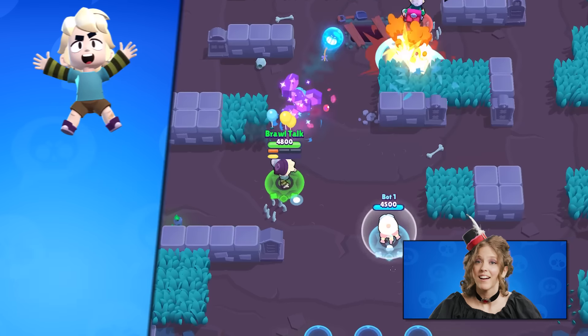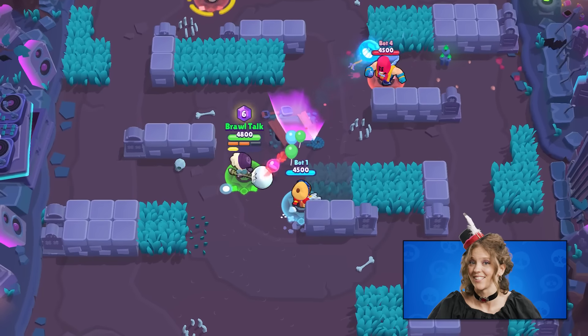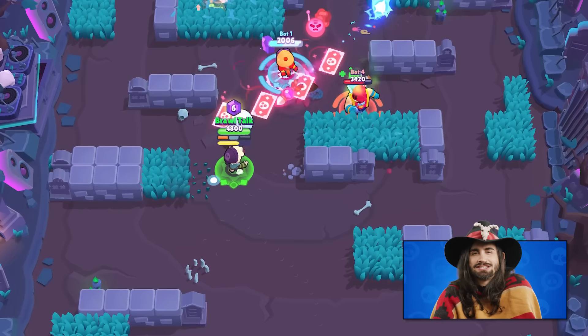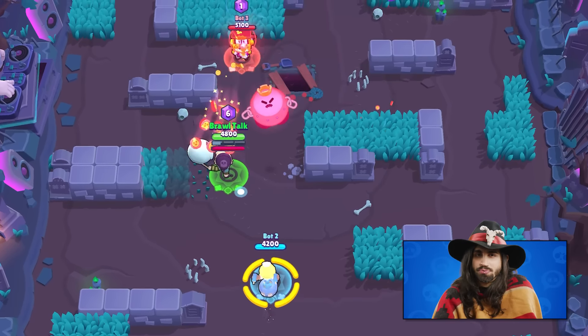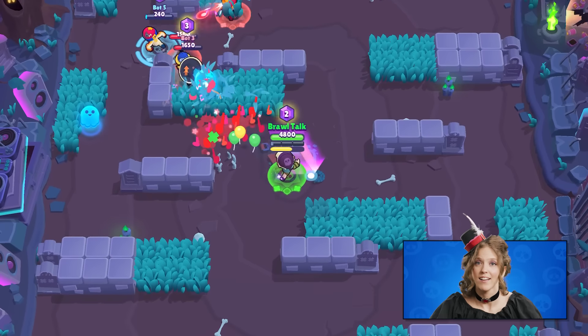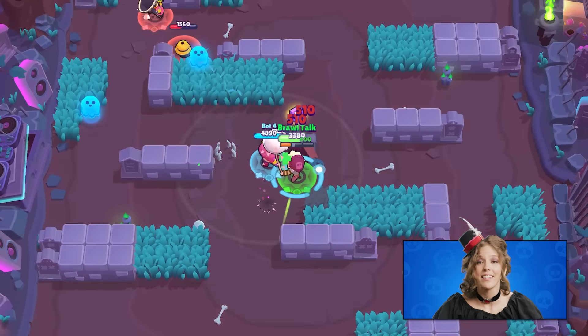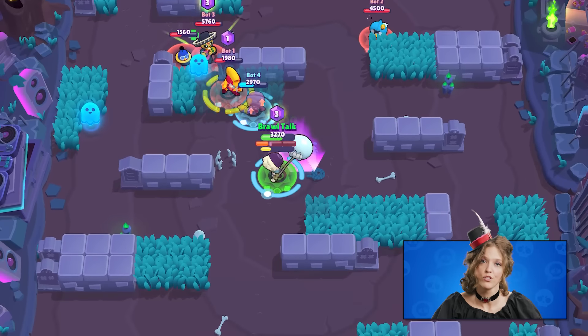We'll have a second Brawler released later in September. Gus is a very weird kid in his PJs who looks like he hasn't touched grass for a while. But besides his catchy vibes, Gus is actually a support Brawler with the ability to heal and protect allies. For every attack Gus hits, he charges a new bar. Once this bar is full, the next attack you hit will drop a ghost on the map.